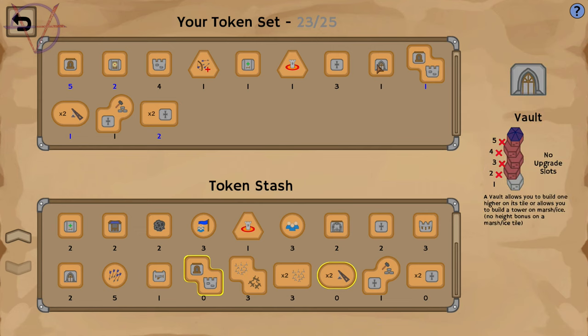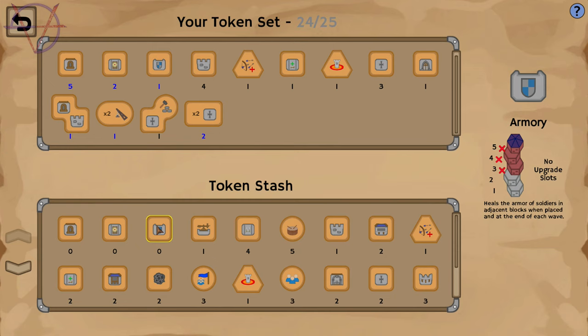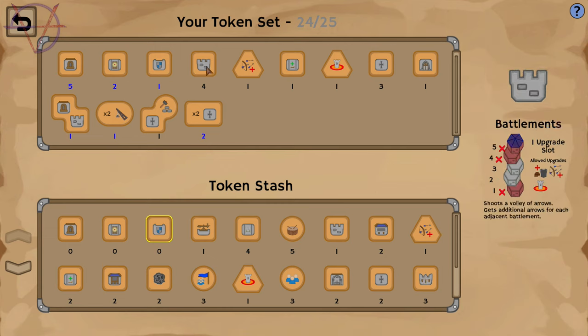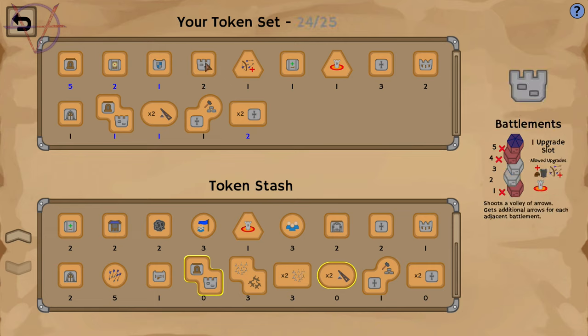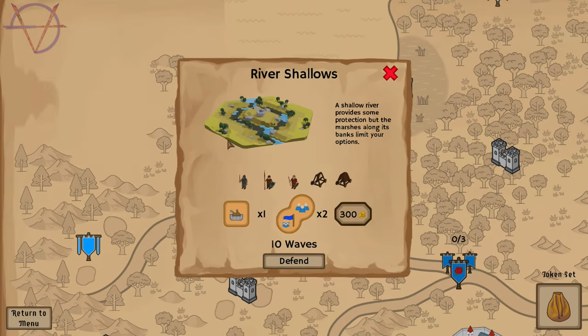Armory - heals the armor of soldiers in adjacent blocks when placed at the end of each wave. And we have new traps - caltrops. I want that. Two down, two up. We have things to check out, ten waves.